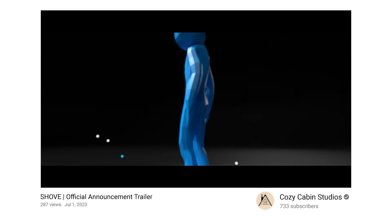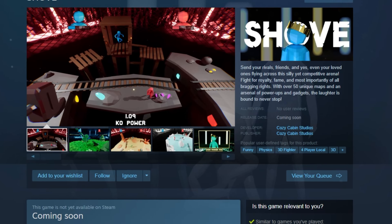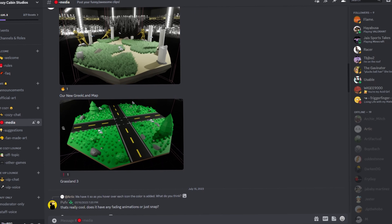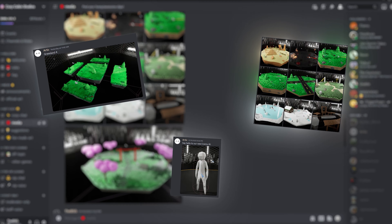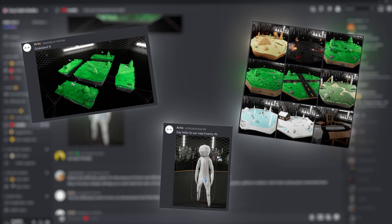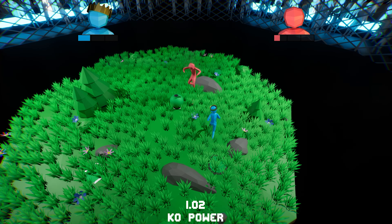As we're getting closer and closer to launch, we're proud to announce that Shove is officially on Steam and ready for you to wishlist. We've also launched our Cozy Cabin Discord where we post game updates and awesome images way before we talk about them in our devlogs — so join up. Anyways, thanks for watching.